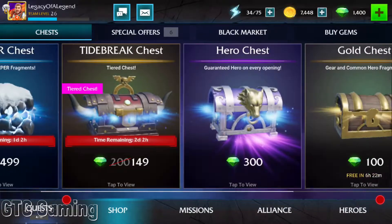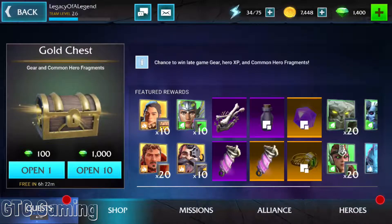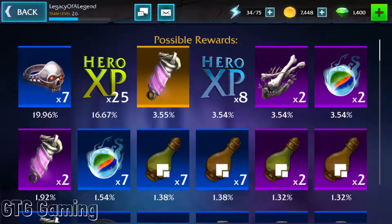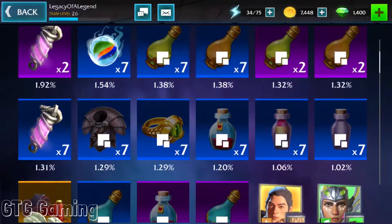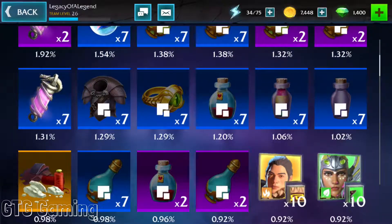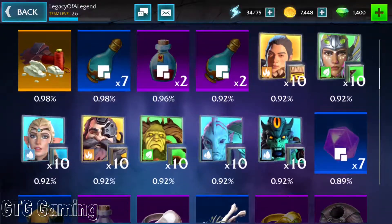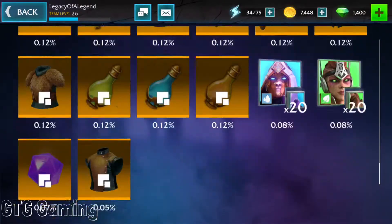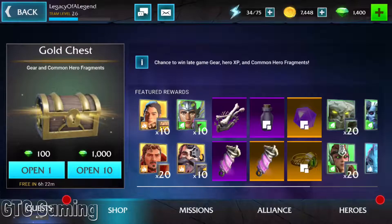Moving on to the gold chest. You can open it for 400 gems, or you can wait the appropriate time and get it for free. The gold chest is similar to the silver chest as far as rewards go; however, you get more pieces of gear or hero fragments. And if you scroll down, you'll see you also have a small chance to get some 5-star hero fragments. I only open these when they're available for free.